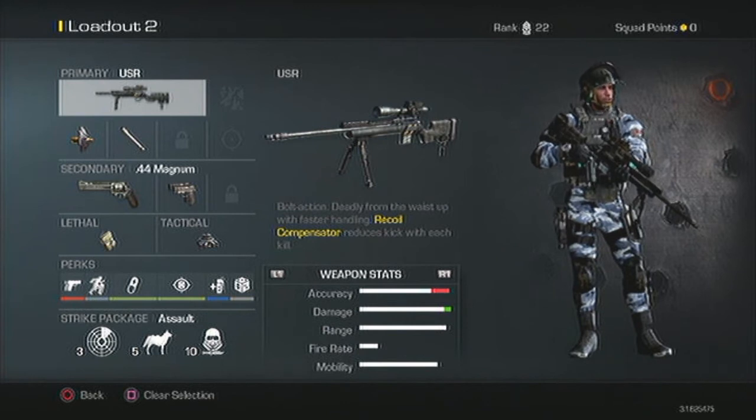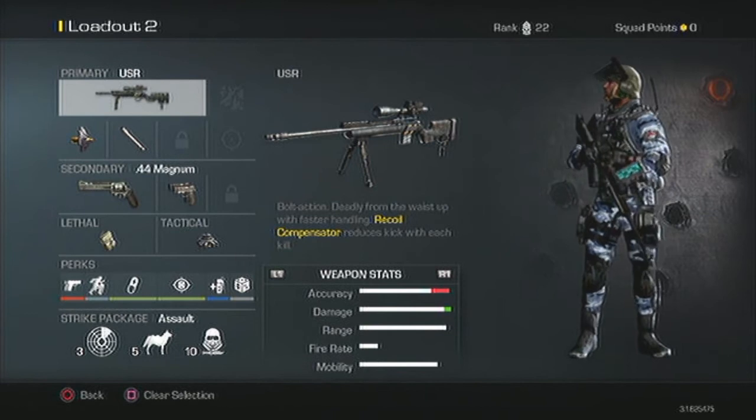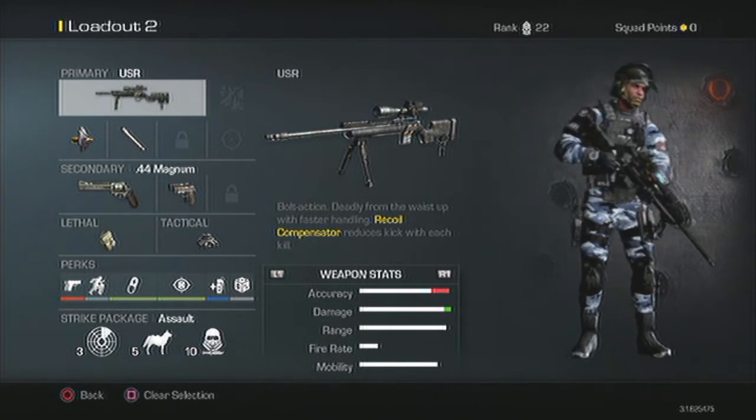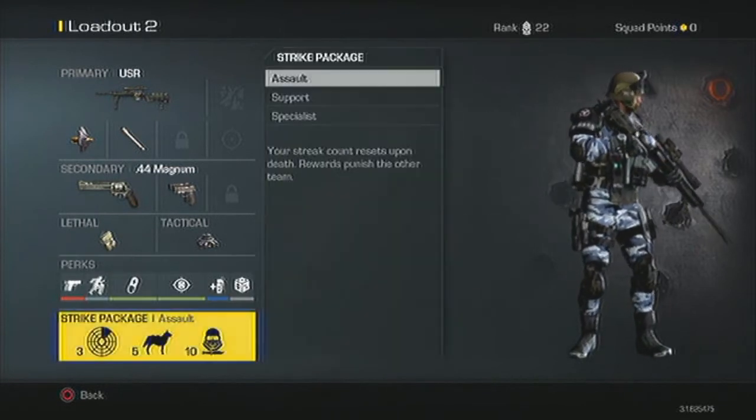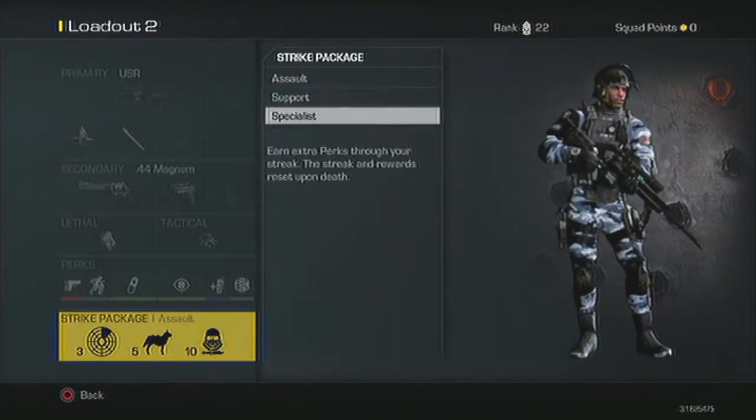Trust me guys, the USR is the best sniper so far. This is as of the first week of Call of Duty Ghosts being released, so this is before any updates. For the perks, I should actually switch this around to Support.